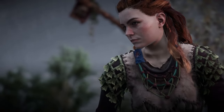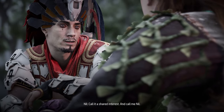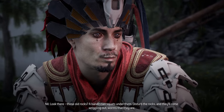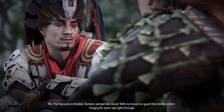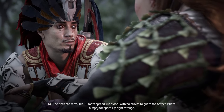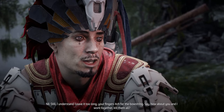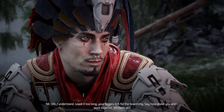There's Nil. [Nil:] I'm glad you came. [Aloy:] You're glad. Why? [Nil:] Call it a shared interest. Call me Nil. Look there, those old rocks — a bandit clan squats under them. Disturb the rocks and they'll come mingling out, worms that they are. [Aloy:] Bandits. Why have they come here? [Nil:] The Nora are in trouble. Rumors spread like good. With no braves to guard the border, killers hungry for sport slip right through. My partner and I shadowed these scum for days — good tracker, but he went on ahead without me. Your fingers itch for the bowstring. How about you and I work together? Kill them all.